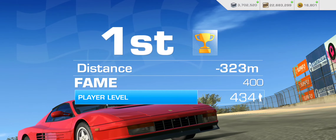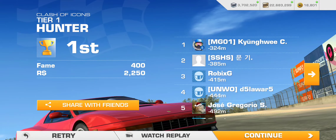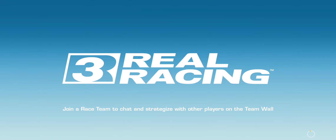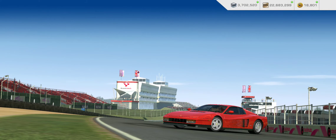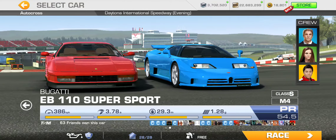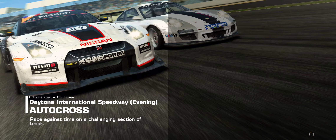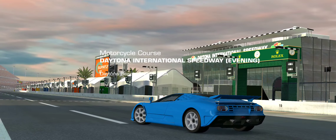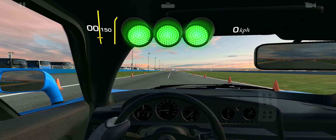That's one trophy down out of some 52 necessary. So let's continue on to the next event — autocross at Daytona motorcycle course. For this one, maybe we'll take the Bugatti, just for the fun of it, so we can check out the variety. Daytona, regardless of which track variation you get, autocrosses are always one of the longer ones.